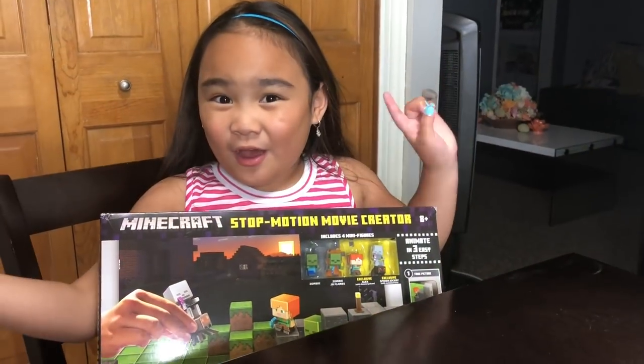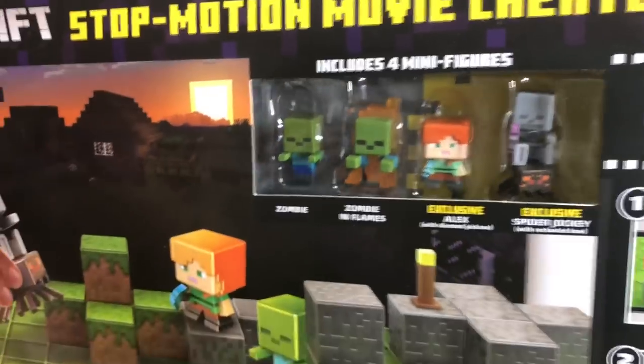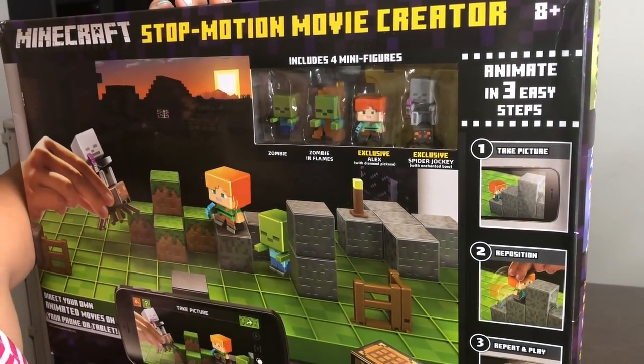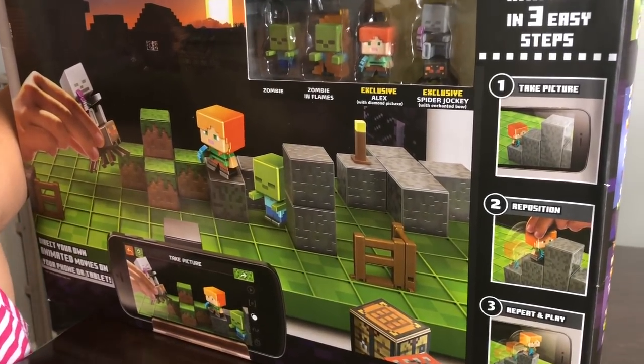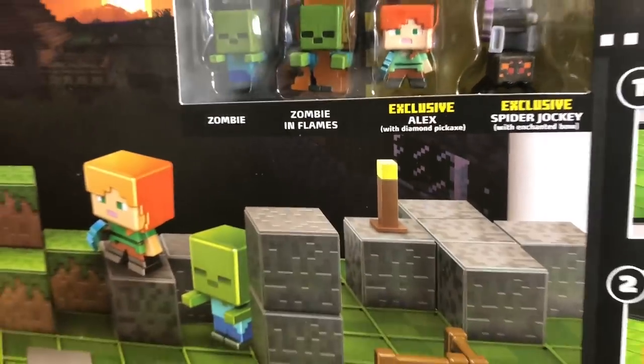Let's go ahead and open it. It also comes with four minifigures: Zombie and Flames, and the two exclusive figures — Alex with Diamond Pickaxe and Spider Donkey with Enchanted Bow. And this is the back.